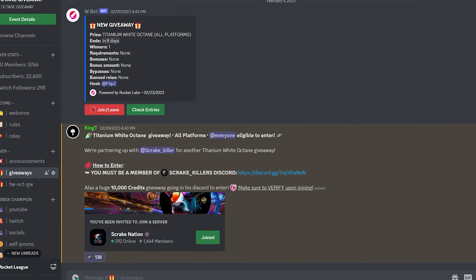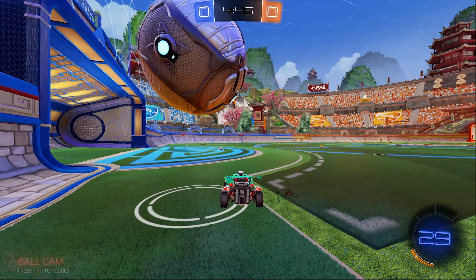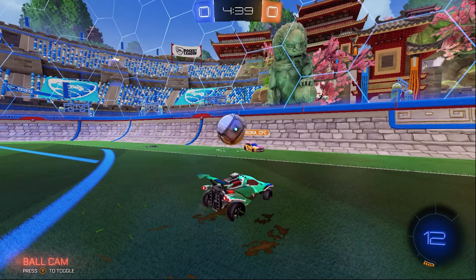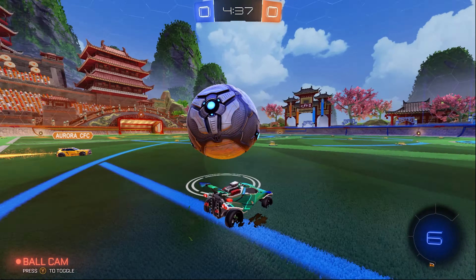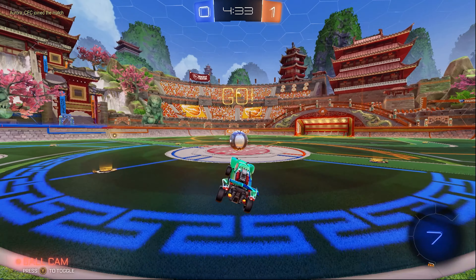Welcome back to another video. Today I'm going to be telling you how you can make thousands of credits profit a day in Rocket League. But just before we do, I'd like to mention we are giving away a White Octane over on the Discord server every 1000 subscribers. So if you haven't already, please do subscribe — it is free and it really does help me out. We currently have a White Octane giveaway already; massive shout out to Scrake Killer for helping set this one up. All you have to do is join the Discord, head over to the giveaways channel, join Scrake Killer's Discord server as well, and then enter the giveaway.